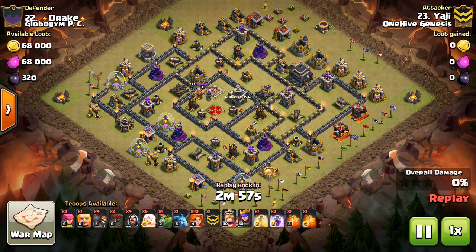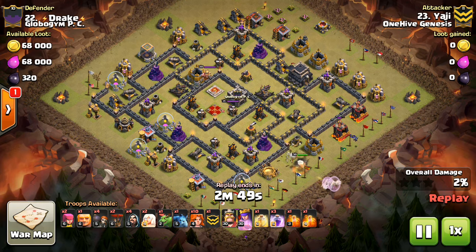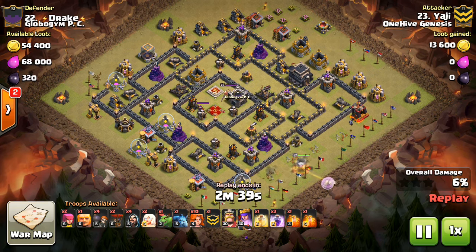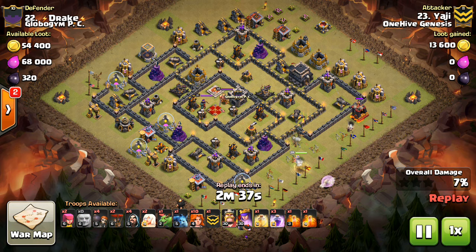Hey guys, what's up? Bisectatron here from OneHiveGazette, with my next defensive type video. In this one, we're talking about whether or not you should use a troll Tesla at Town Hall 9, Town Hall 10, and Town Hall 11. We'll go through each of those Town Hall levels. There's not a whole lot to show as far as the base goes, so I'm just going to show some attacks in the background as we discuss this topic.